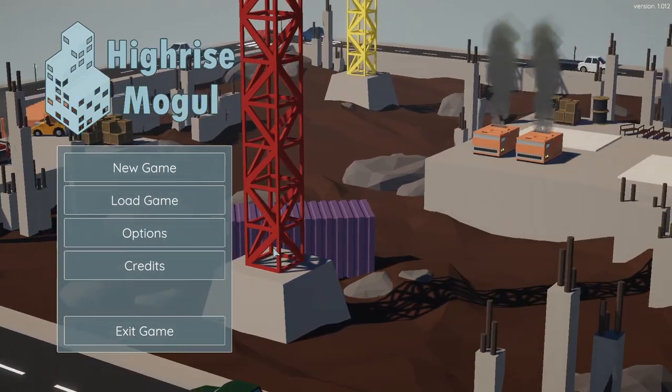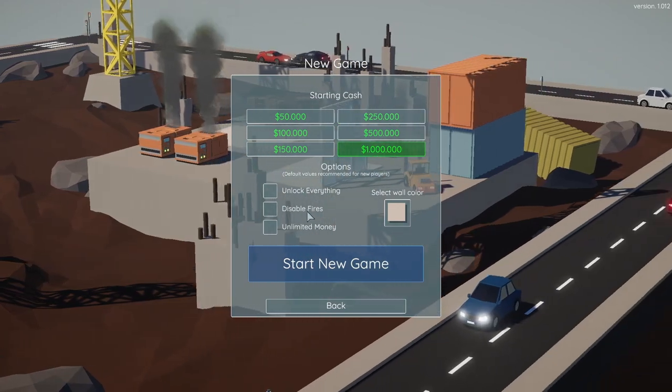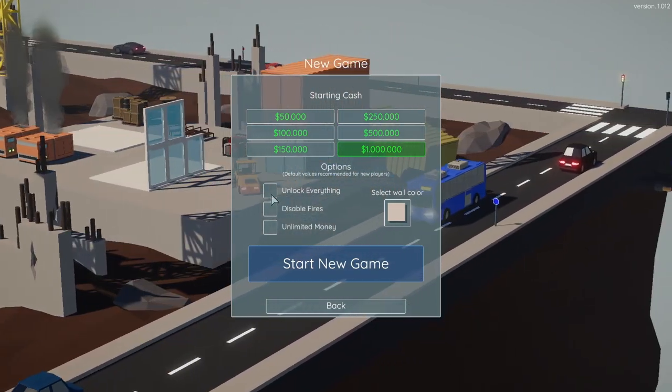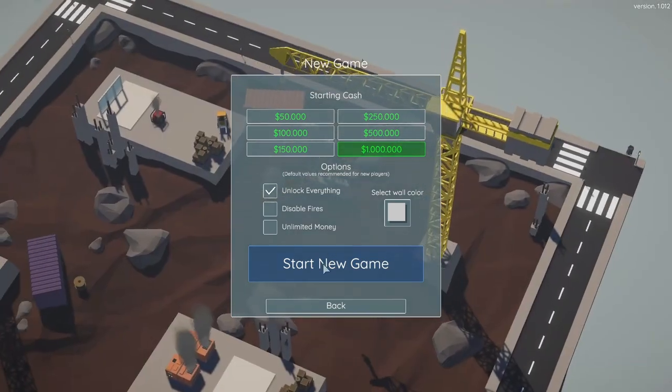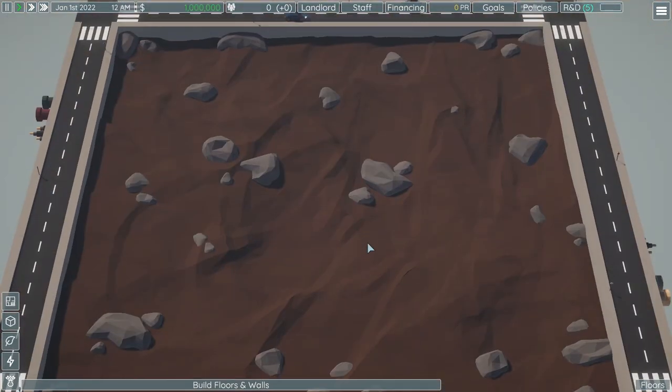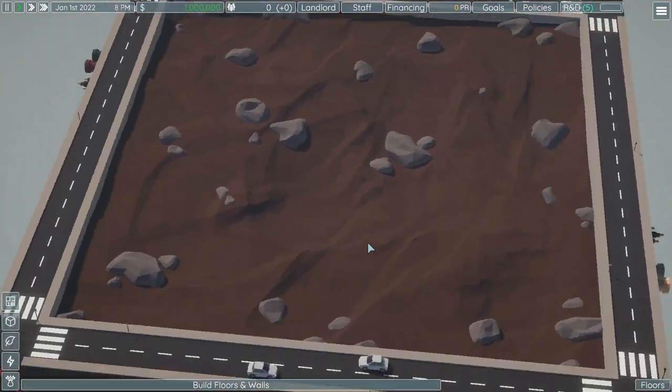Hey everyone, it's Goose and today I'm playing High-Rise Mogul. We're gonna start a new game with a million dollars just so I don't run out of money doing stupid stuff. We're gonna unlock everything to show you what all you can build. You can zoom in and out with the mouse wheel, pan around with WASD, and rotate with Q and E.